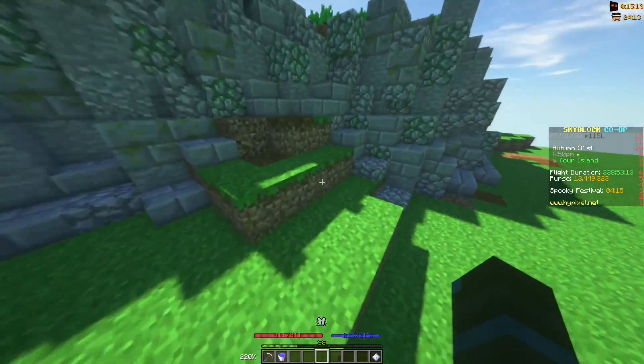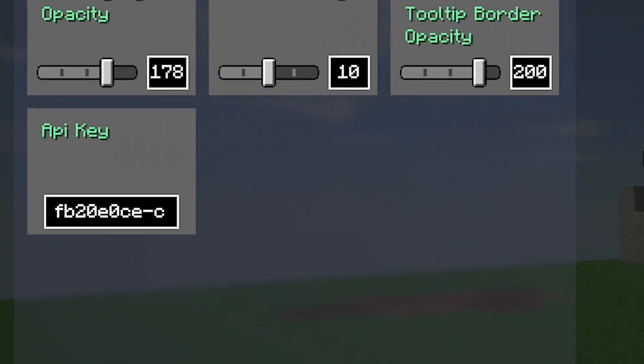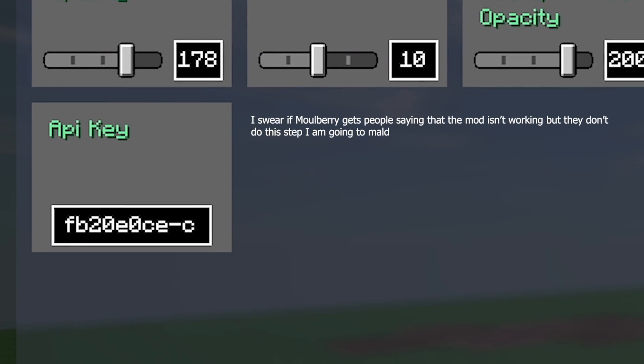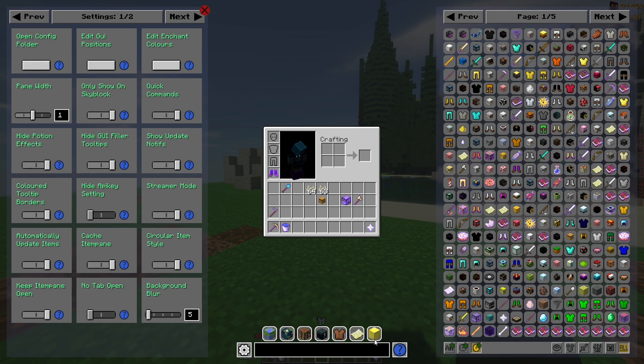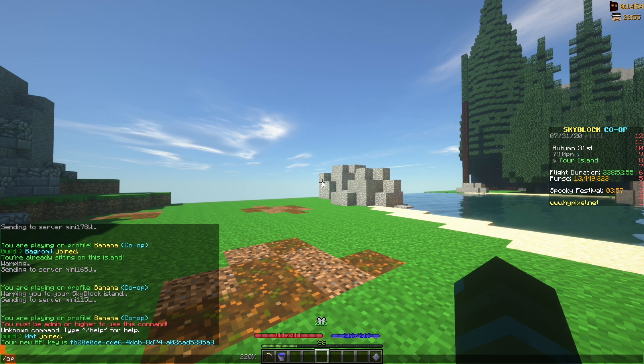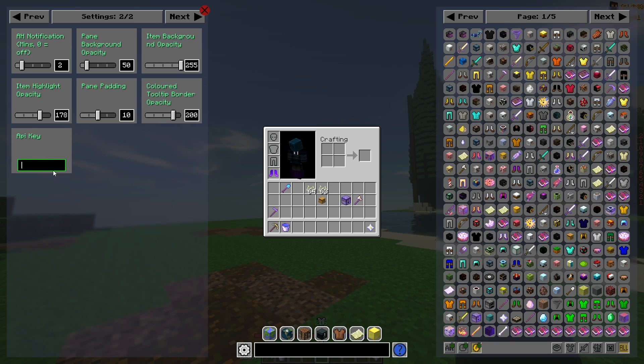The next few features in this mod require you to put an API key in, so if a feature doesn't work, make sure you've put in your API key. Even I made this mistake when I was trying to review the mod because I didn't realize I hadn't put my API key in. All you have to do is do slash API new, copy the number that shows up, and paste it into the settings. Once you've done that, all the rest of the features should work.